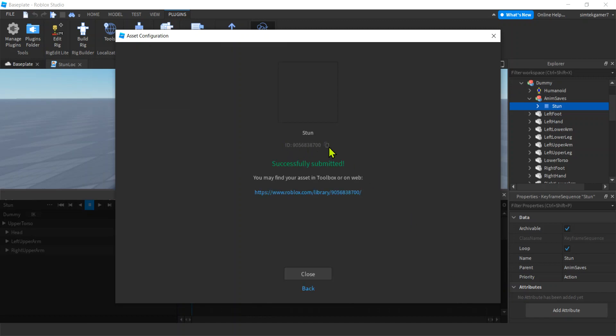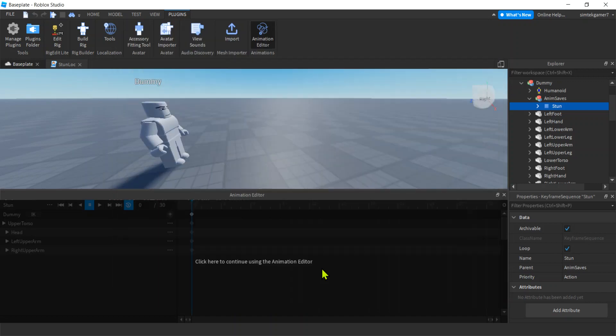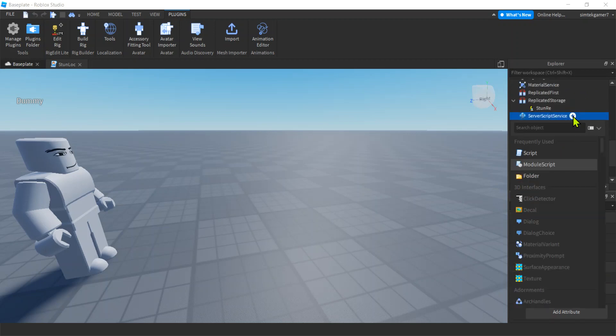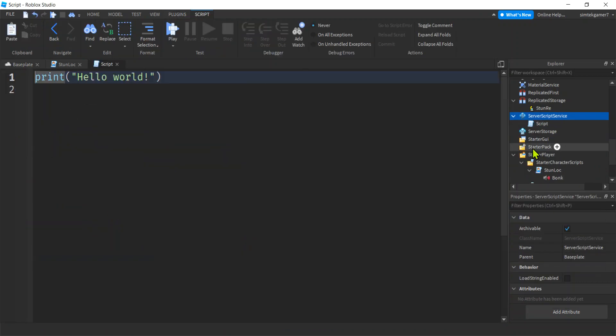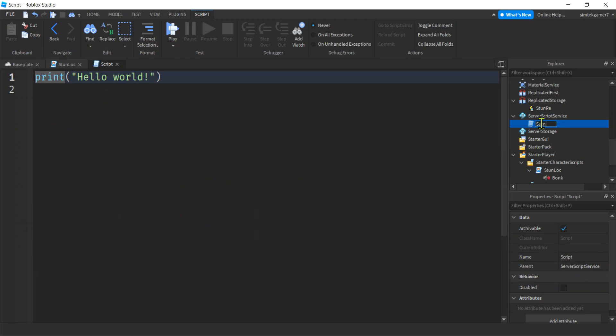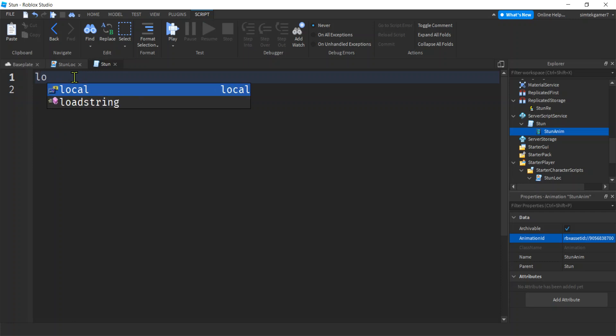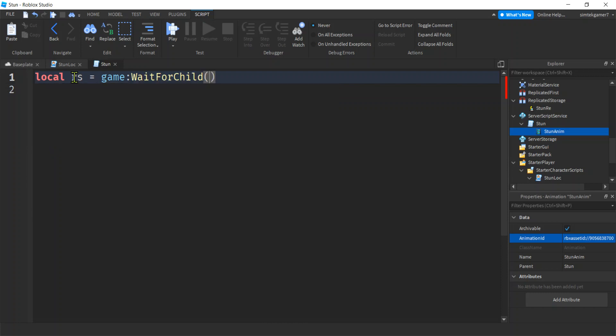Now go here, save this just in case we want to edit it later. But we don't want to use the local save — we want to publish this to Roblox. Name it 'Stun', hit Submit, and get this ID. Hit that little square copy button — ID copied. Don't get distracted, we have an ID in our clipboard. Go down to ServerScriptService, hit the plus sign, add a regular script — which is also known as a server script — and call this 'Stun' as opposed to StunLoc. Hit plus, add an Animation, paste that animation ID in with Control+V. Call it StunAnim.